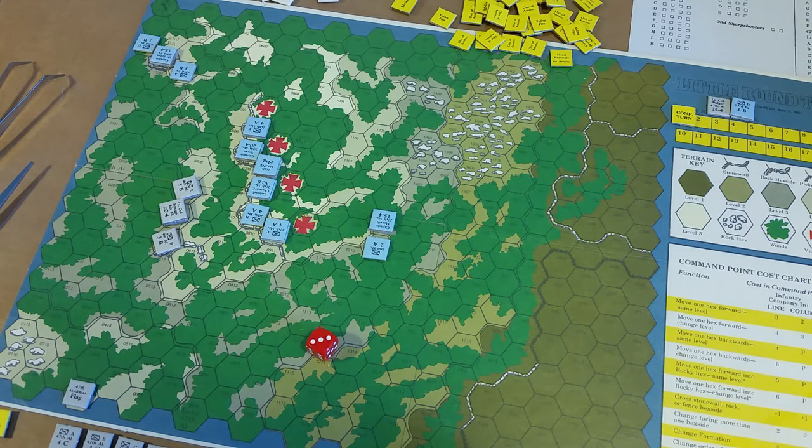I think that's enough for all setup. These guys are going to start in line, not column. Obviously the Confederates go first per the setup rules. I don't think I need to worry about the command phase — we're going right to movement.